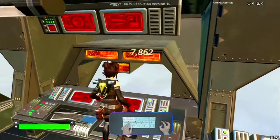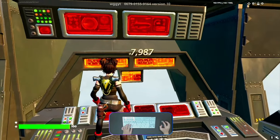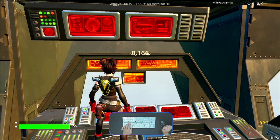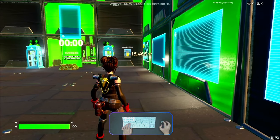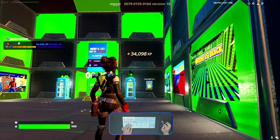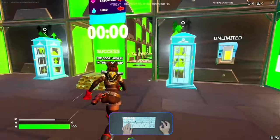Jump onto the panel, go to the top side, and interact with that button. We will come back into the main lobby along with XP. Now we can continue again into the arena.